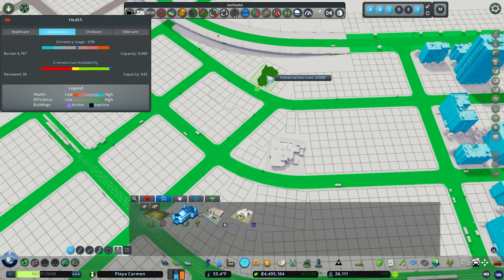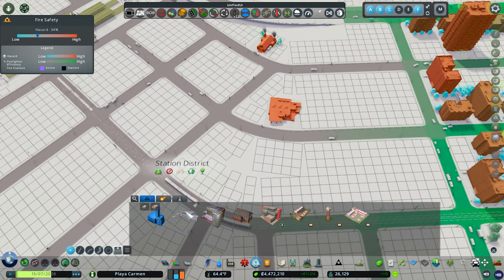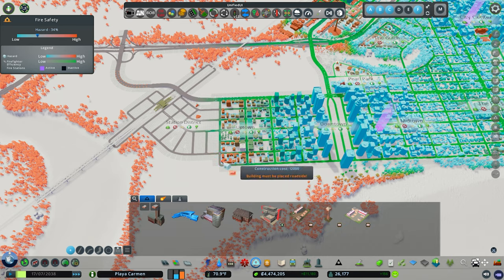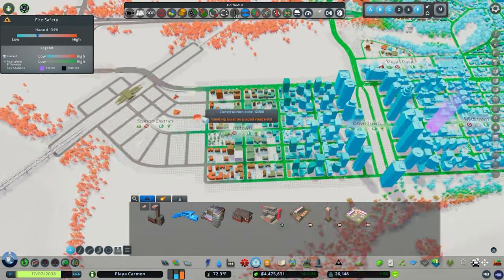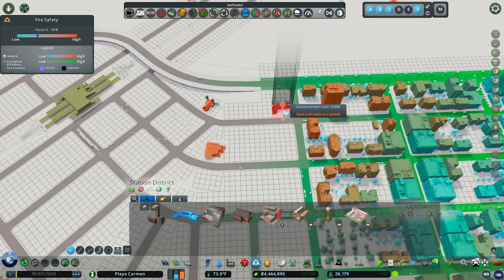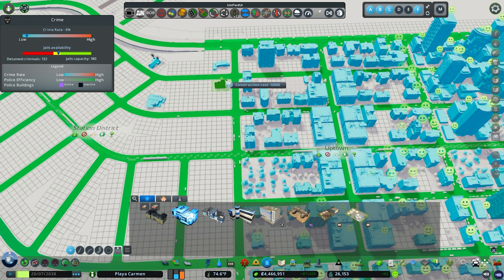Maybe I'll put death care back here. Next up, we've got to look at our fire coverage. I think we just need a small firehouse because our big firehouse is doing great work. We'll put these like that, and similarly with police, we'll get a small police station in across the street.